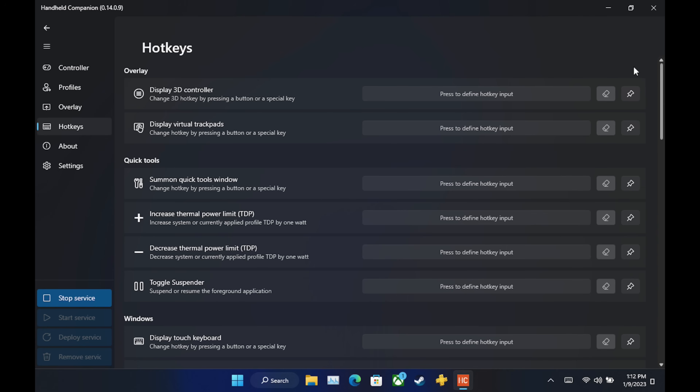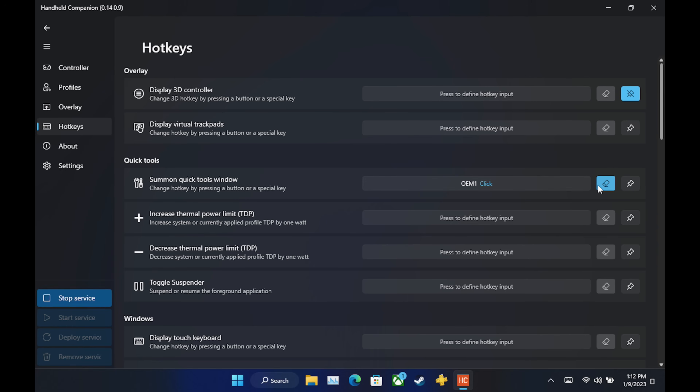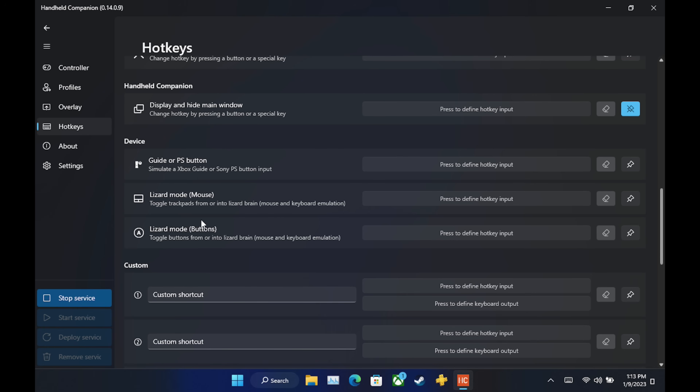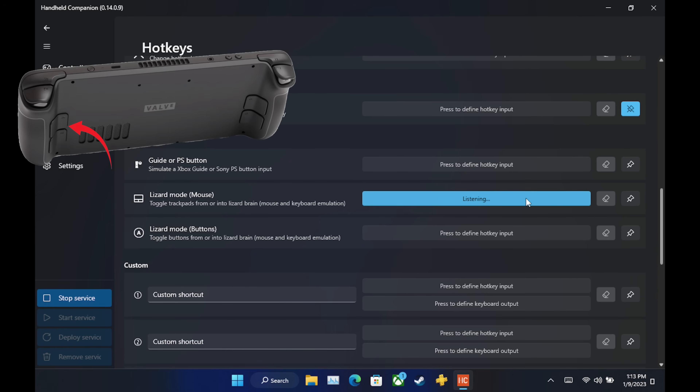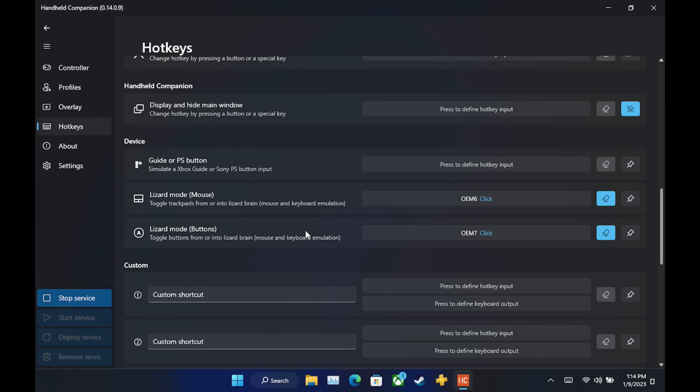You have these pins and hotkeys, and when you pin things they'll show up in your quick access menu, which is really cool. To bring up that quick access window, we're going to bind the three-dot quick access button on the Steam Deck — I click that and it binds it. For lizard mode, I've bound the two back buttons on the Steam Deck to toggle mouse lizard mode and button lizard mode on and off. Since I use those on and off a lot, it really helps.